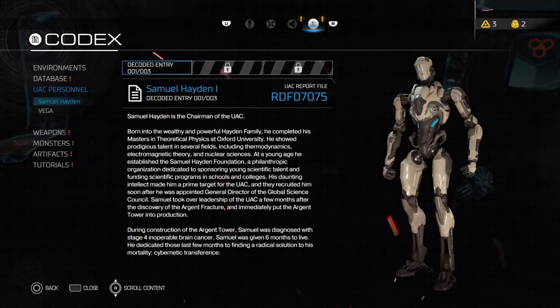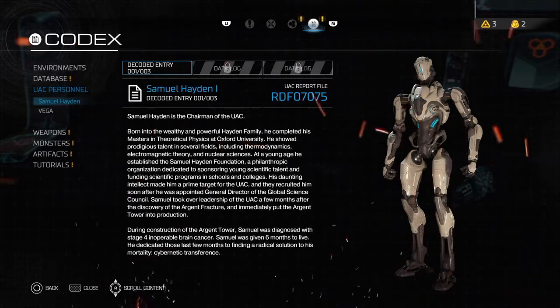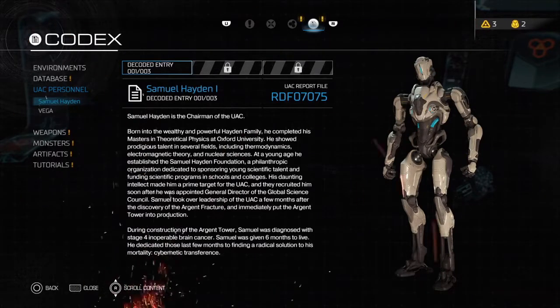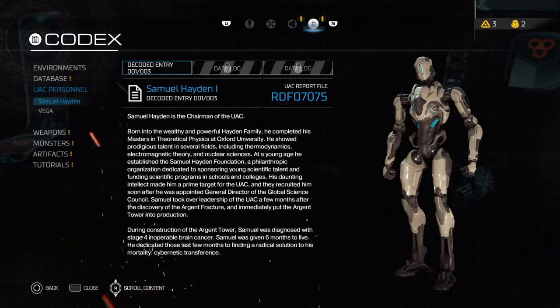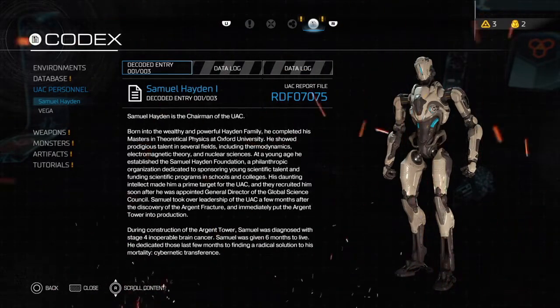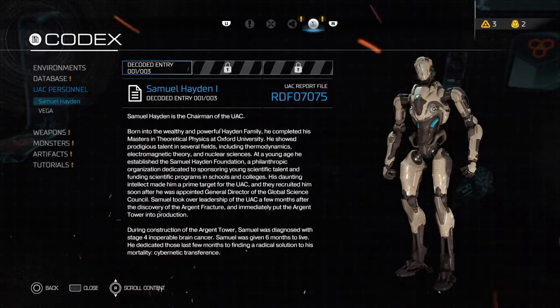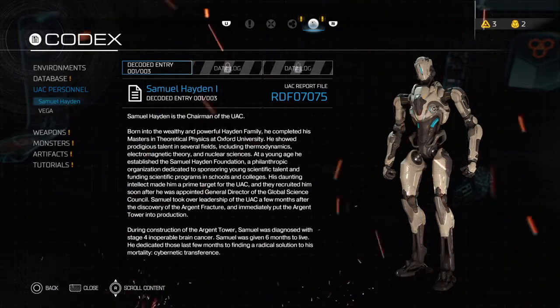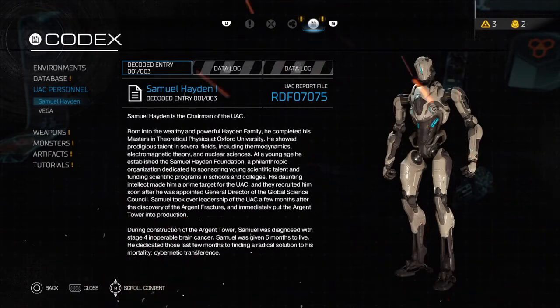UAC Personnel datalog: Born into the wealthy Hayden family, he completed his master's in theoretical physics at Oxford. He showed prodigious talent in thermodynamics, electromagnetic theory, and nuclear science. At a young age he established the Samuel Hayden Foundation, a philanthropic organization for young scientific talent. The UAC recruited him after he was appointed general director of the Global Science Council. Samuel took over UAC leadership after the discovery of the Argent fracture and immediately put the Argent Tower into production. During construction, Samuel was diagnosed with stage four inoperable brain cancer and given six months to live. He dedicated those last months to finding a radical solution — cybernetic transference.